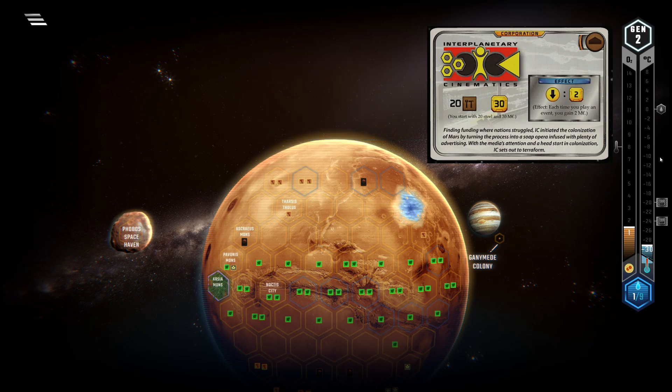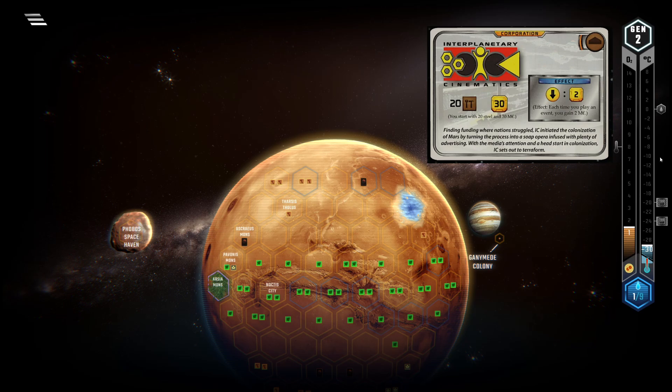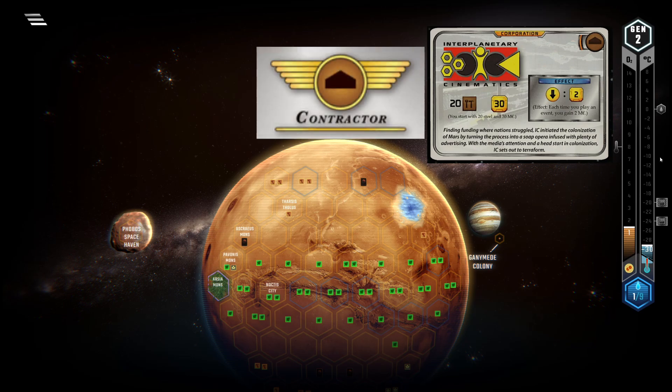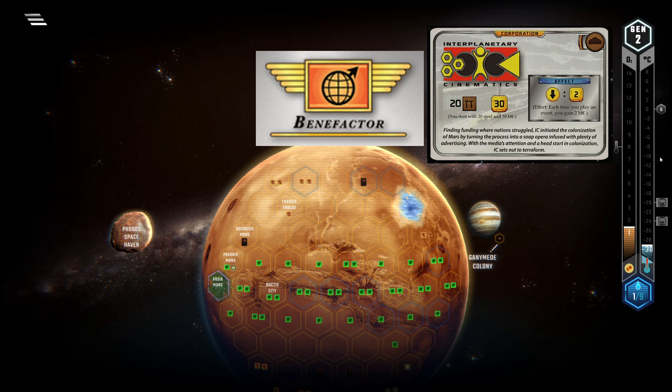In terms of new milestones and awards, Legend slightly favors you, but you really don't like the omission of Builder. You can try to go for Contractor as well, but in the mid to late game corps like Mining Guild or Credicor Mars will probably outpace you in terms of playing building tags. Benefactor can be good, as playing many event cards often means increasing your TR a lot.